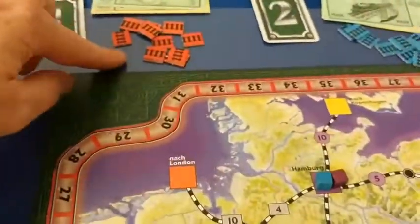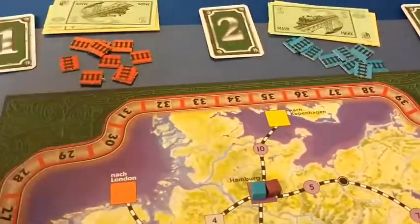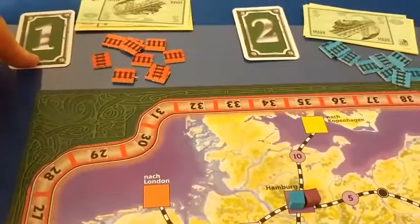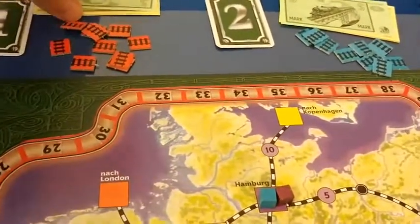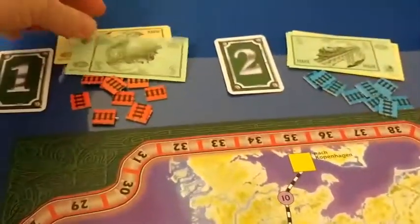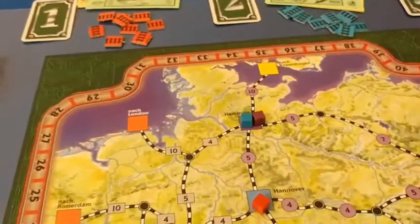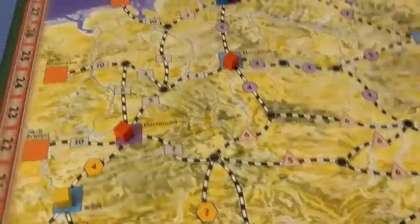Each person gets a number of track pieces depending on the player count. This is set up for a six-player game, so each person gets eight track lays. You have turn order cards that are bid for, though at the start they're randomly distributed. You also get $10 of income that you can use to bid for things or to pay the costs to lay track.